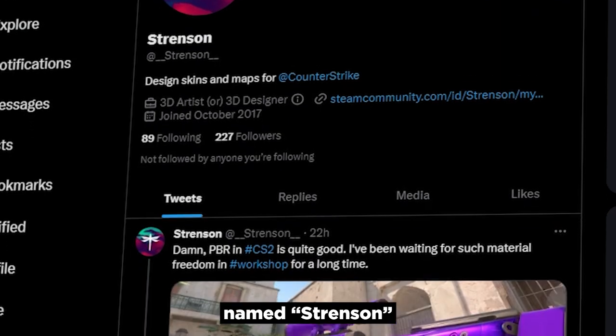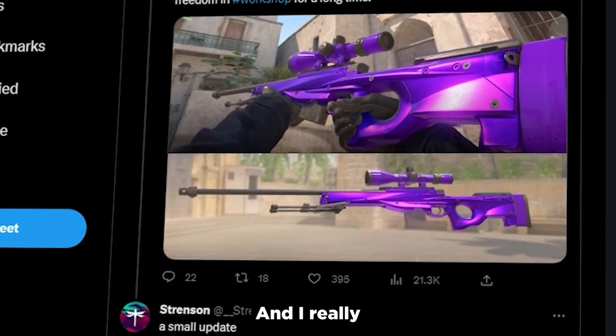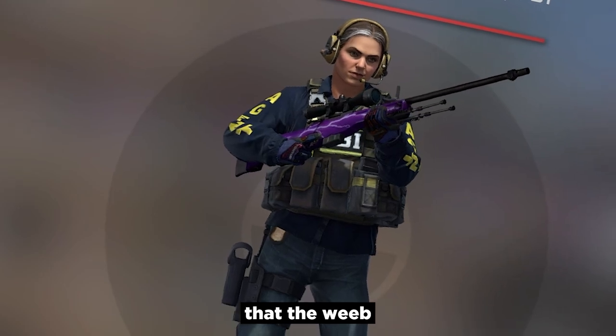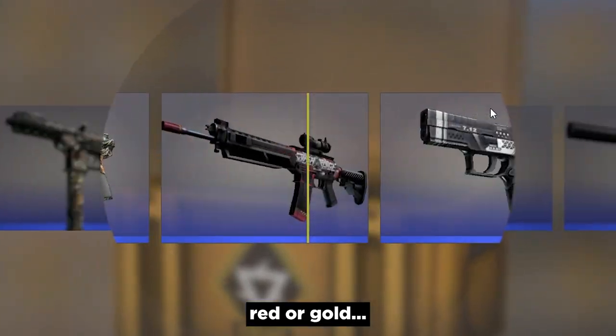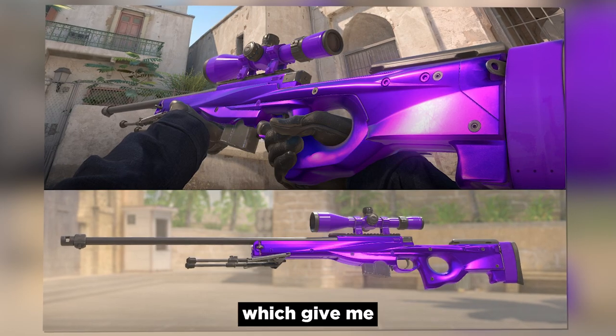A very talented skin maker named Strenson just showcased what's possible with the new lighting in CS2, and I really like his work and don't want to offend him, but this orb right here just looks over the top. Some people may argue that the weeb skins like the M4A4 Temu Khao are also pretty Valorant, but in my opinion it's more about the 3D effects which give me the wrong vibes.